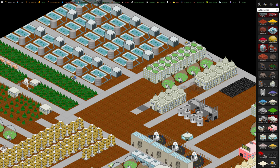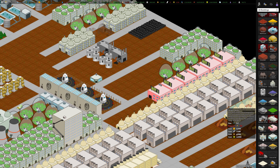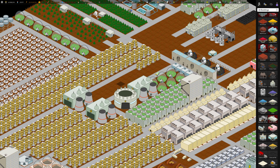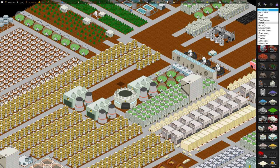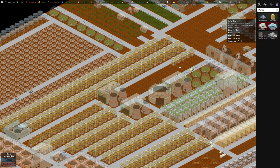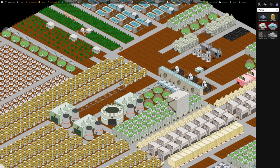I destroyed some of the motels just to make room — I didn't really want to go overboard with tourism. We're actually kind of low on power, so we need to build some more. We probably can't afford a nuclear reactor because it takes aluminum. We might end up building some solar towers — not ideal at this point in the game, but it is what it is.